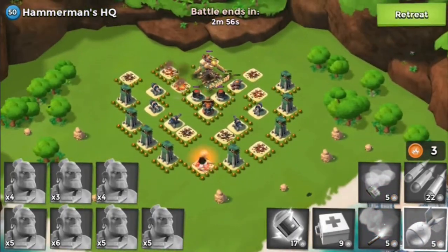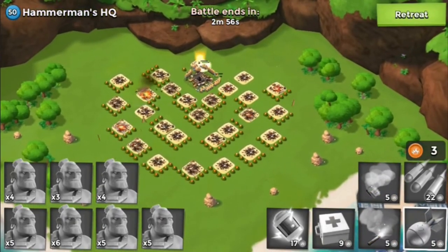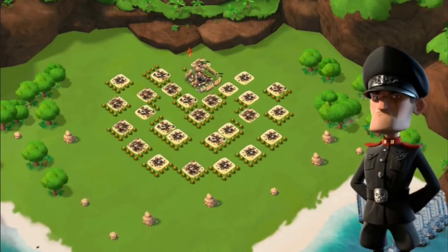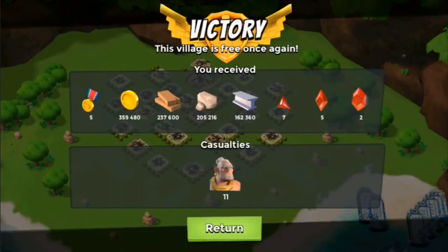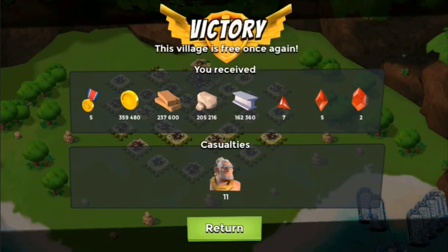I just beat Hammerman's HQ level 50. It was pretty easy — I didn't have any trouble. But maybe you guys will, depending on what level you are. Thank you guys for watching. I got two crystals, five shards, and some fragments, and a decent amount of loot for a cost of 11 warriors.